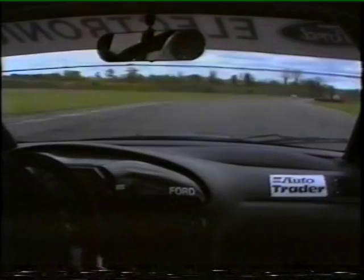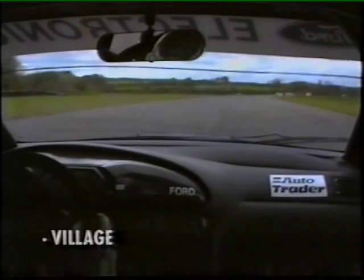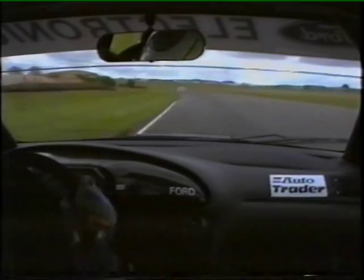Heading along the back towards Church. Once again bumpy, into sixth gear, down towards Church, back to fifth. Not an overtaking position there. The car, as you can see, is working very hard — tends to go into an oversteer just because of the bumps.